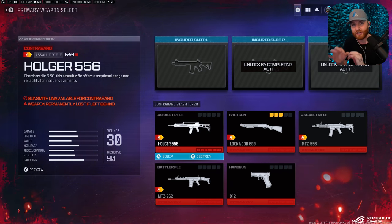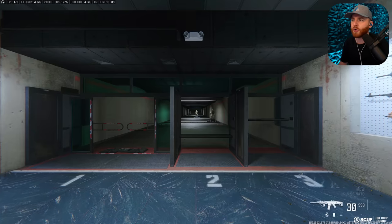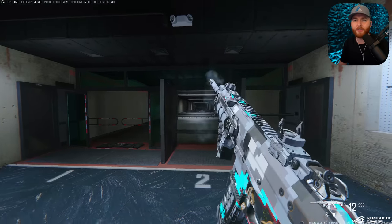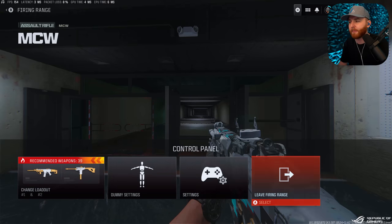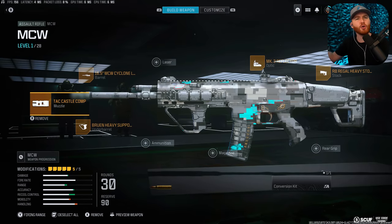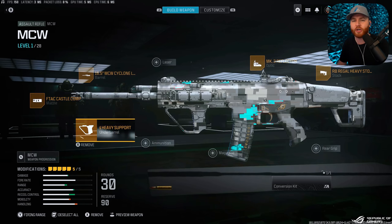Make sure you are screenshotting the builds — whether you unlock it today, tomorrow, or next week, the builds are awesome. First off, we have the MCW. It shoots incredibly straight — I'm barely even controlling the recoil. It is the MCW 556, and it has some of the best time to kill. We'll have a deeper video on advanced settings in the future, but for now let's go over the individual build.